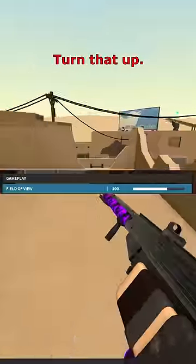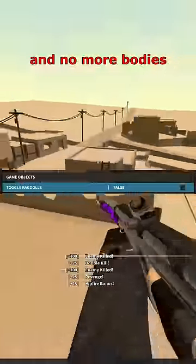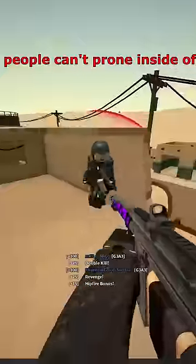Number 4: FOV Slider. Turn that up. Toggle Ragdolls — turn this off and no more bodies will show up, so people can't prone inside of them.